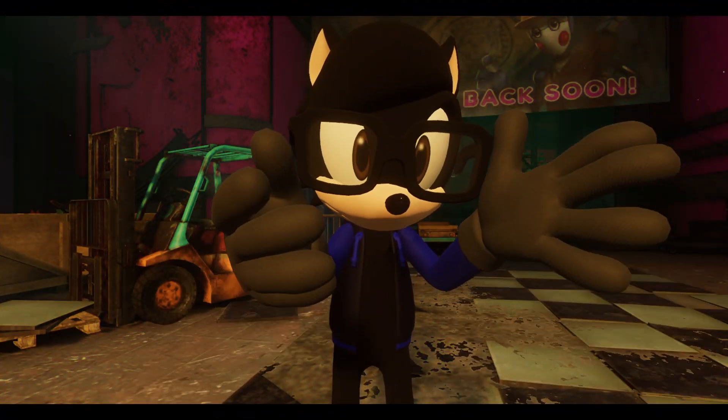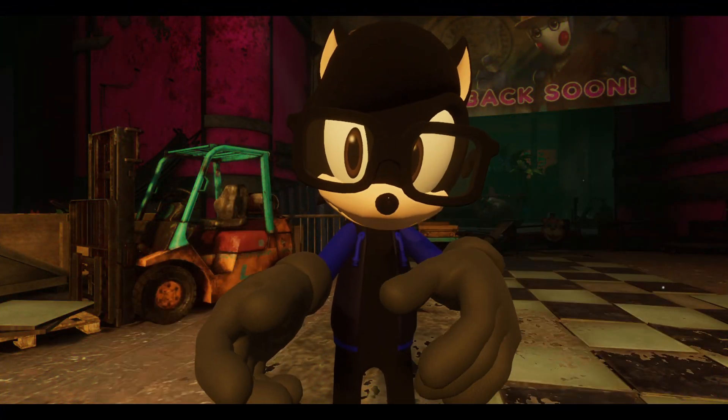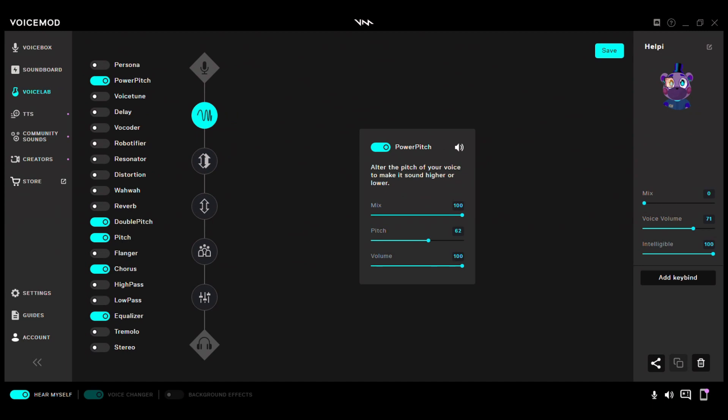Now I'm gonna show you guys how I did the voice. So, five effects I used to create it. First off: Power Pitch. Mix: 100. Pitch: 62. Volume: 100.